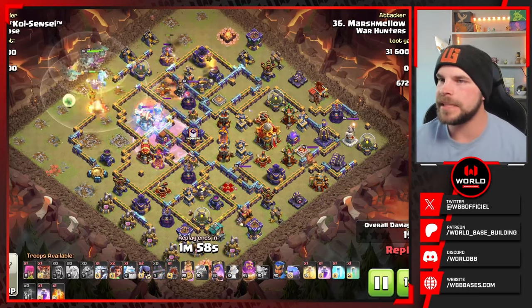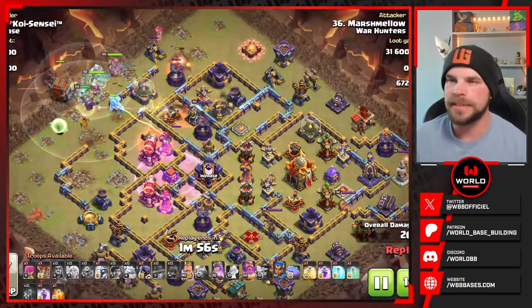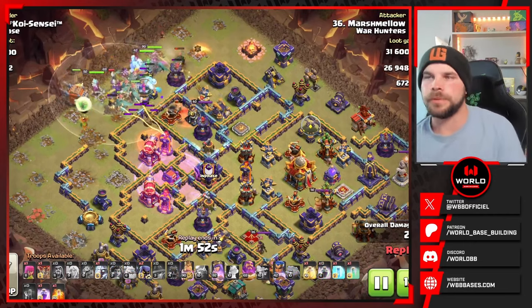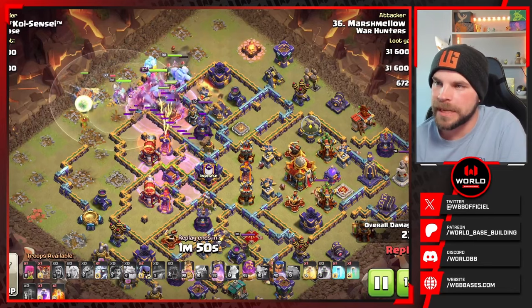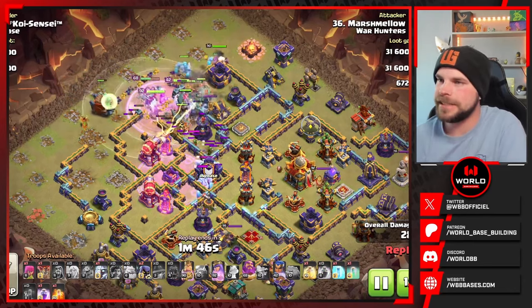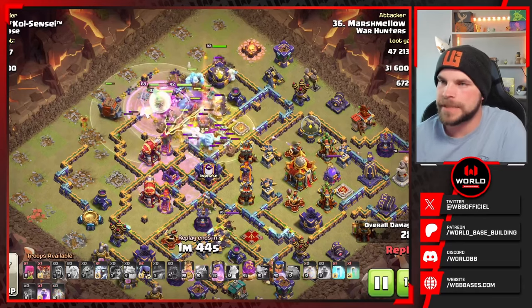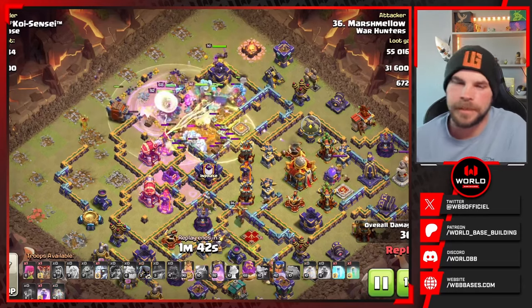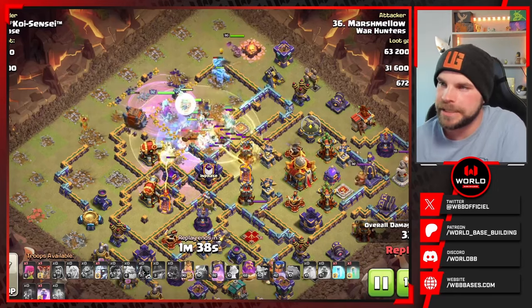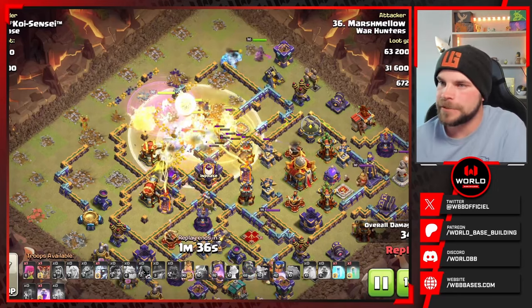King and Queen are in. We got the Apprentice Warden, the Root Riders, the Log Launcher, and a couple of Ice Golems to try to get some tanking through the middle of the base. Early Rage, Root Riders opening up the walls, leading everything perfectly in except for the Barbarian King and the Ice Golems which drift up towards the top side of the base — no big deal. We do have a Heal spell in the core as the Root Riders start to make their push in, and the Log Launcher is doing a nice job getting things opened up.